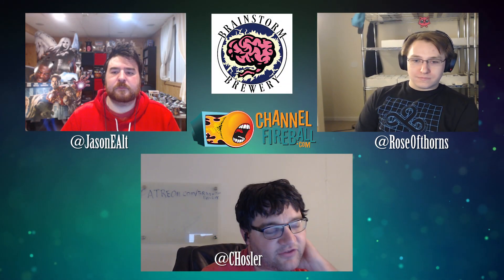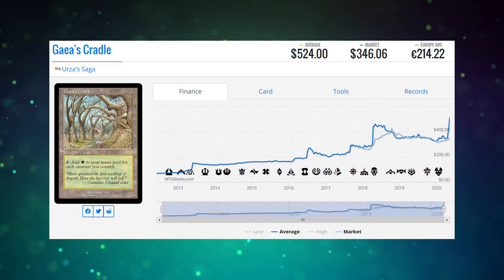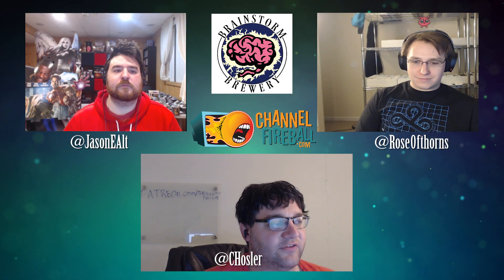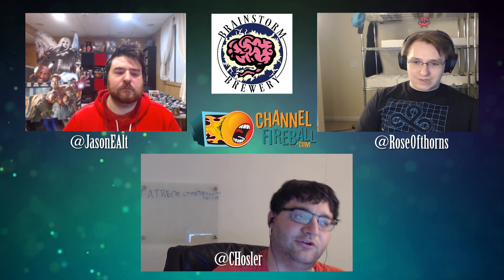Alright, Sun Substitution time! As everyone knows, Gaea's Cradle is one of the most powerful cards ever printed — it makes more mana than just about anything. You can do incredibly broken things with it in Commander, and yet it costs roughly a billion dollars. So this week on Sun Substitution, we take that expensive card, Gaea's Cradle, and give you some budget alternatives — cards that can make you a bunch of mana and at least try to approximate what a Cradle can do.